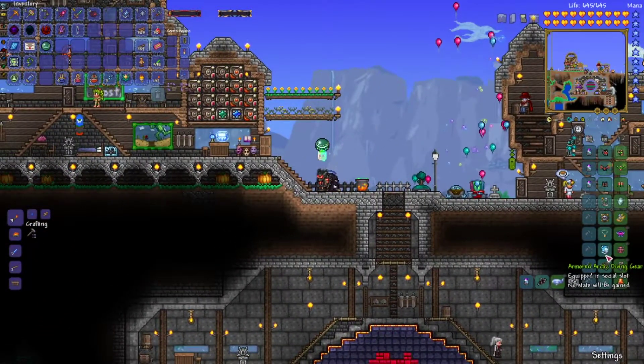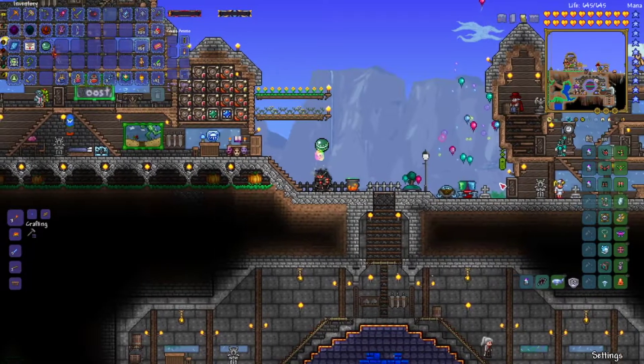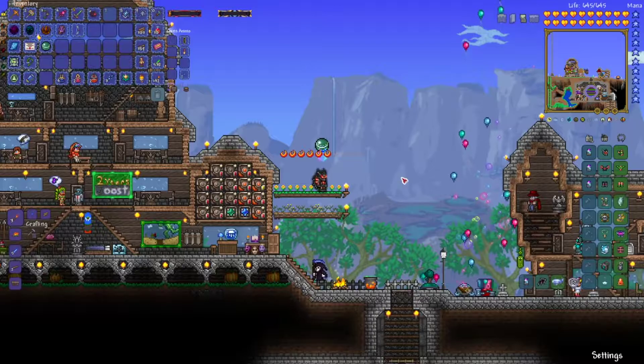As you guys can see, I also have the Armored Arctic Diving Gear, and I made that off-camera just so I could go and check out the Abyss. There's not really much we could do without this pickaxe, so now that we have this we can use this thing and we can go in there. So let's go ahead and go over to the Abyss.